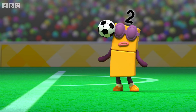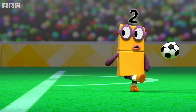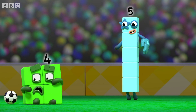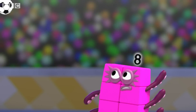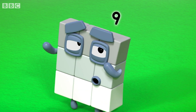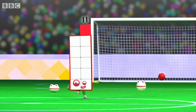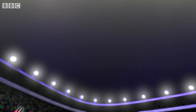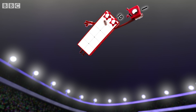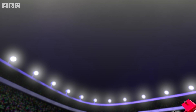One throws it down to Two, who passes it — that's right — to Three, Four, Five, Six, Seven, Eight. Eight, Nine, and Ten! Now pass it to Eleven. Ten passes, Eleven leaps for the header and — oh my! — splits into Ten and One to reach the ball.